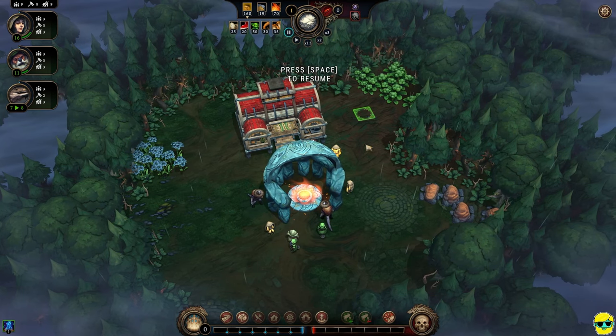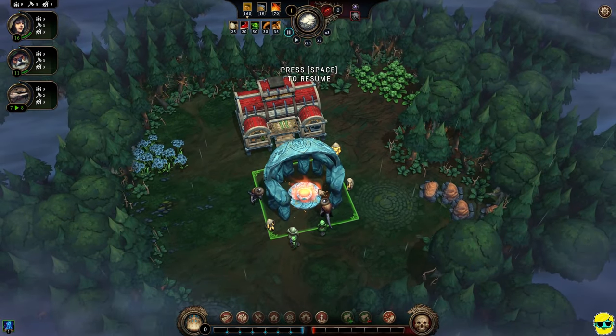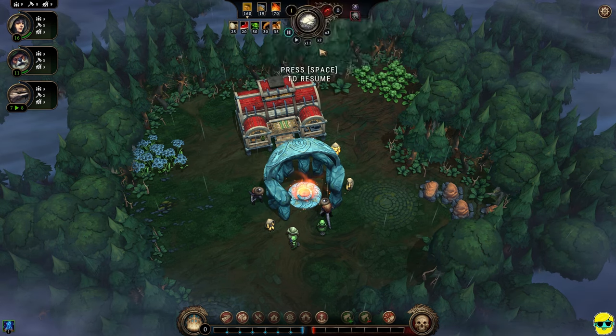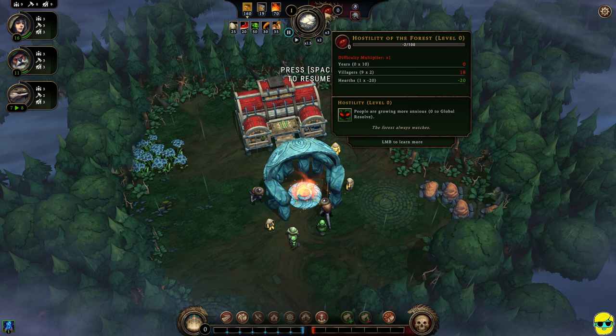Let's examine the UI. In the top center you'll see what year it is and what portion of the season we're in — drizzle or clearance. The time buttons let you pause (spacebar or the pause button), play at normal speed, or use keys 2, 3, and 4 to increase time speed when you're set on your plan and just want people moving faster. This gauge with the red eyeball marks the hostility of the forest — another factor that raises over time and contributes to global resolve anxiety without directly causing you to lose.